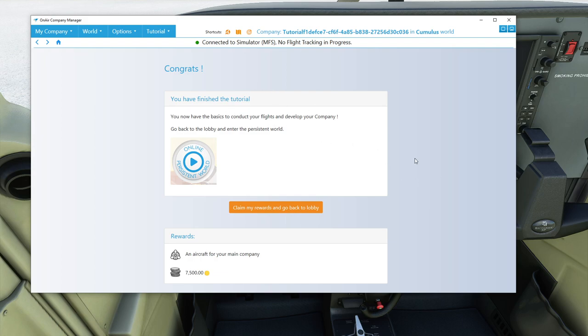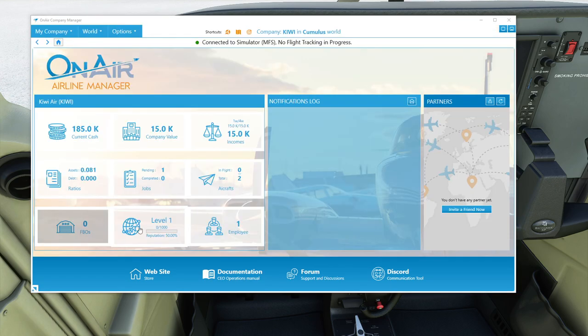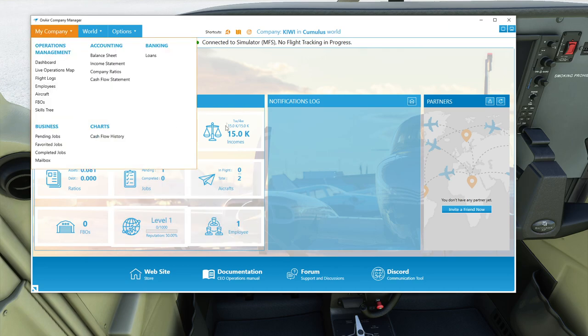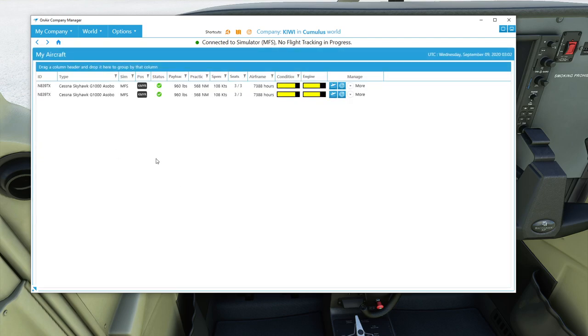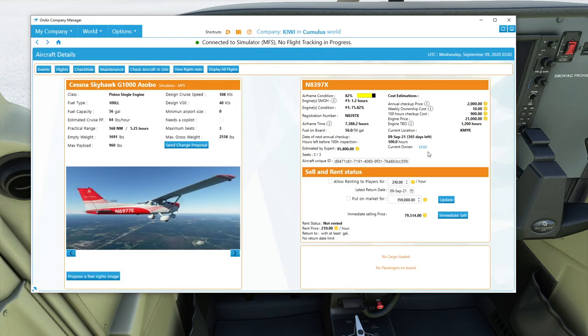Congrats — you have finished the tutorial. Going back to the lobby, we can see there's a check mark on the tutorial. Going into our company dashboard and then to Aircraft — there we go, we've actually got two aircraft for some reason. One of those may be rented from another flight. Going into the aircraft details, we can see it's owned by me right here. That's how you obtain a free aircraft. Highly recommend you do it — it saves on fees including aircraft rental, and it's great to have your own aircraft so you can hire AI pilots and get them doing jobs.